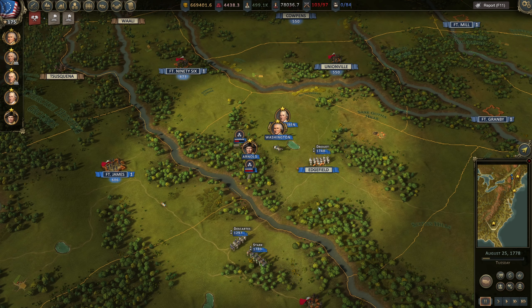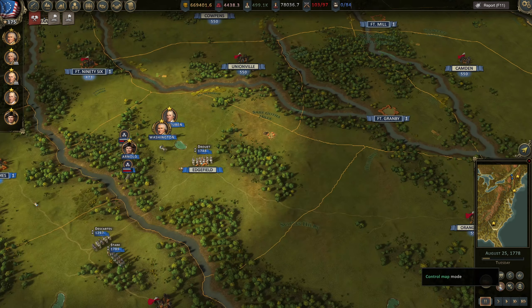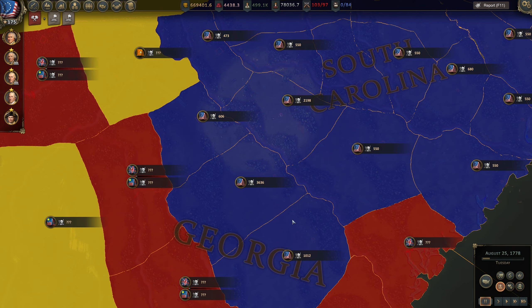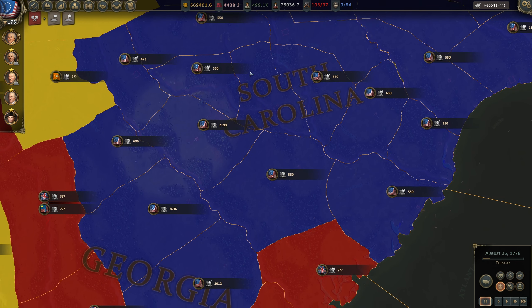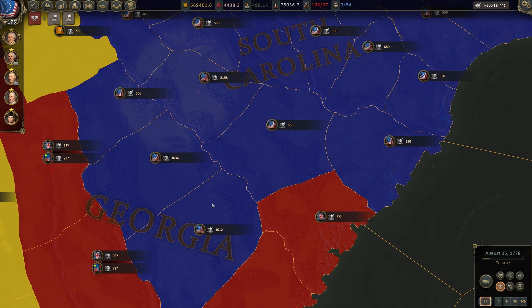Hello there folks, this is Hatman and I hope you're having a lovely day. We're playing Ultimate General: American Revolution. In today's episode our job would be to survive an enemy invasion. We managed to take control of South Carolina in the previous session, and now we can move down to Georgia - could be a good idea.